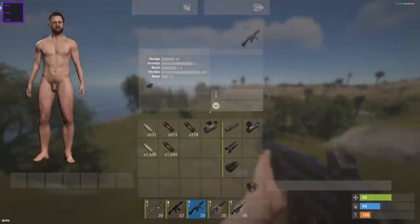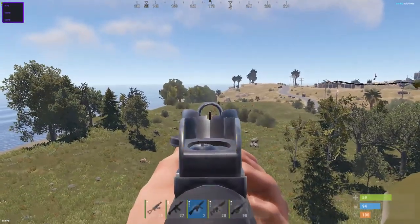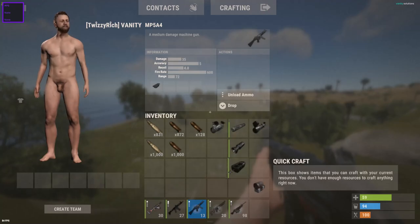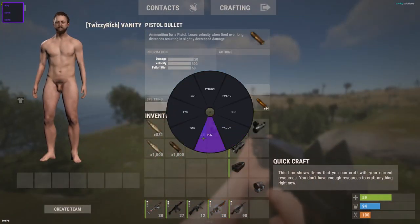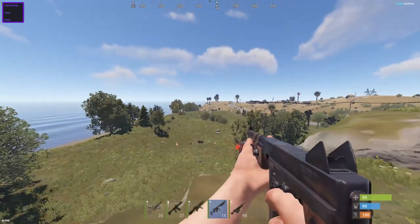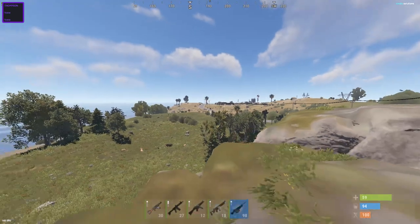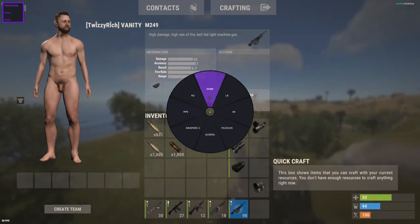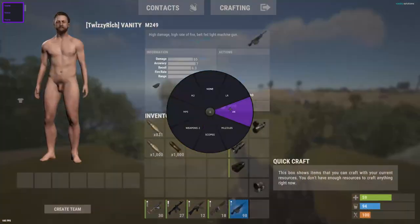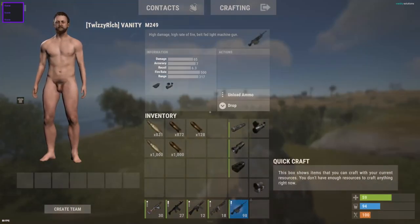Here's the MP5. Let's see — here's the Tommy. It just gives you a huge upper advantage when you're able to aim around and not have to control recoil. This is also one of the best priced scripts out there for the features it comes with. It has a bunch of features that pretty much every other script doesn't have — like the weapon wheel, which you won't really see on anything else. Here's the M2 with 8x.